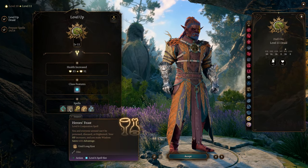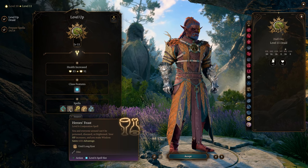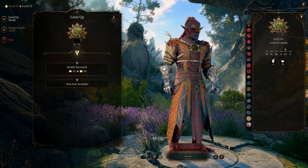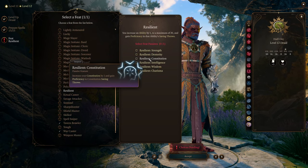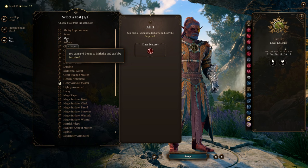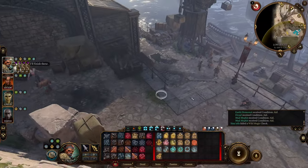You get access to Heroes' Feast, a fantastic spell. It grants your party immunity to being poisoned, diseased, and frightened, while also increasing their hit points — and it doesn't require concentration. At the final level, you have the option to choose a feat, and I recommend Resilient Constitution. This feat boosts your Constitution by 1 and grants proficiency in Constitution saving throws, ensuring you can maintain concentration as long as possible while in beast form. An alternative choice is Alert, providing a +5 bonus to initiative.